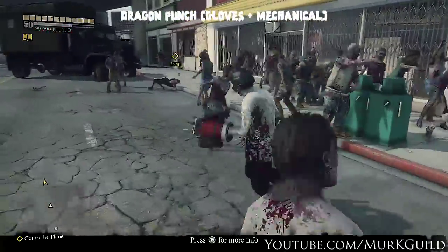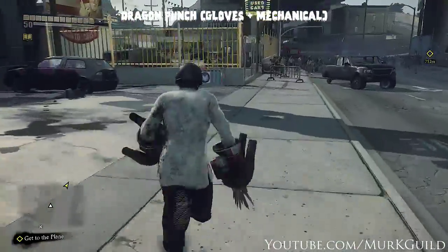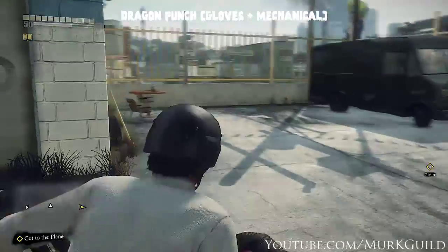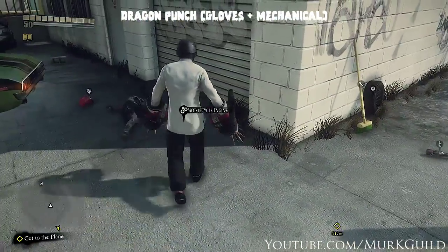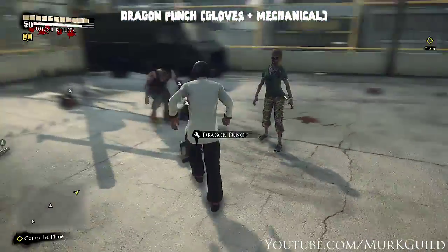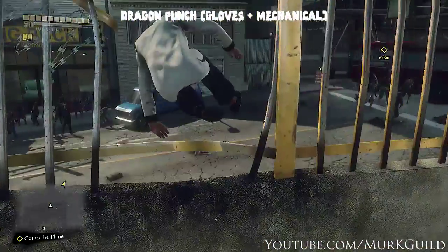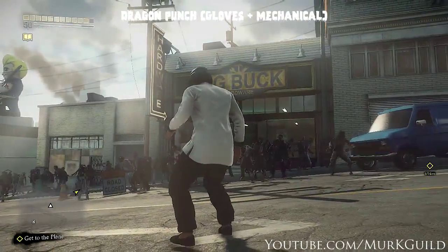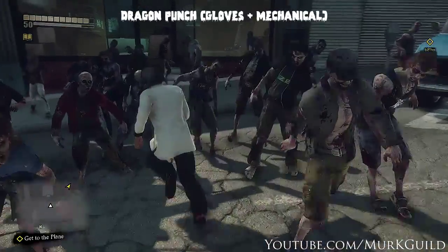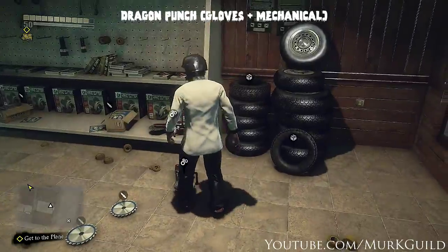After that we keep going — head towards the Diamond Panty and right next to it is the used car lot. Inside the used car lot we've got a motorcycle engine and another pair of gloves we can use. After that, hop the fence and head into the Big Buck Hardware, which has four more items we can use. Also in here there's a bunch of blade items and explosives, so if you need those they're there as well.